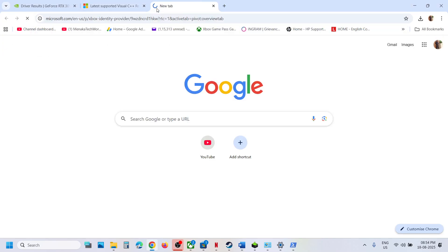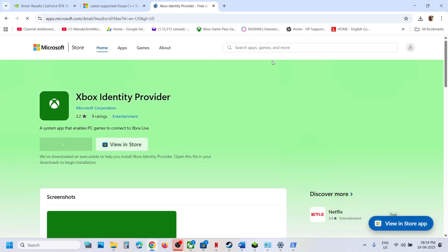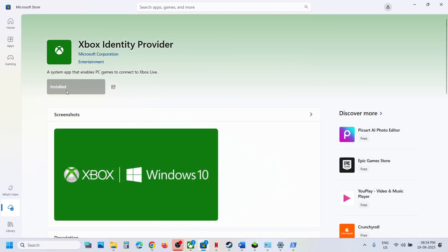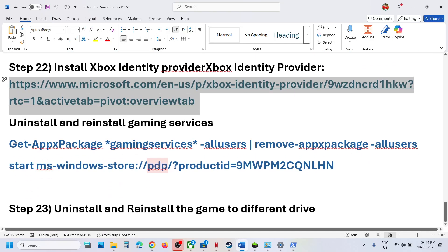For Game Pass users, also install the Xbox Identity Provider. The link is in the video description. Go to the Microsoft website, click Download, and it will prompt you to open the Microsoft Store. If Xbox Identity Provider is not installed, you will see an Install or Get button — click it. If it shows Installed, no action is needed.